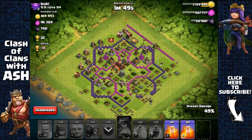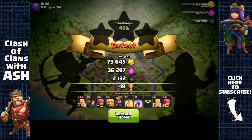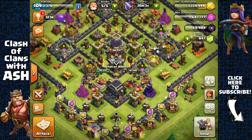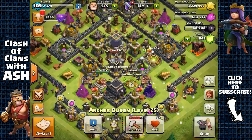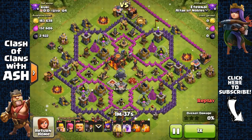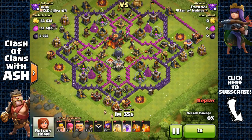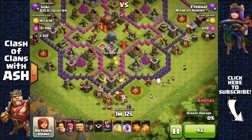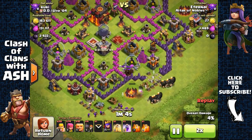Even though I got 2100 dark elixir — some people wouldn't consider this a fail — but I consider it a fail because I lost my archer queen, so now I have to boost her to get her back soon. Let's watch the replay to see where it went wrong, because that's what I like to do after every raid I fail. I'm still going to show you these attacks — the ones I fail — because I am human, I do fail sometimes.